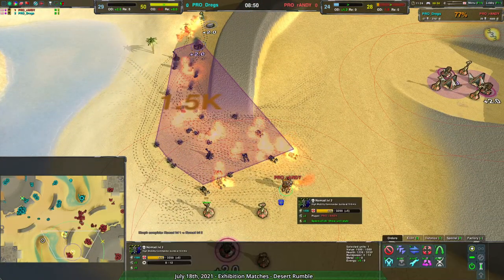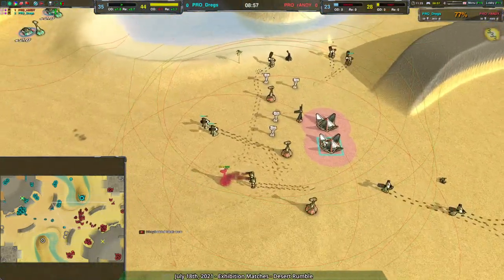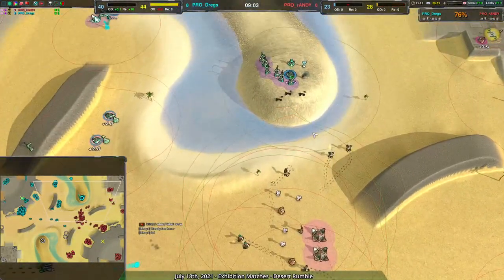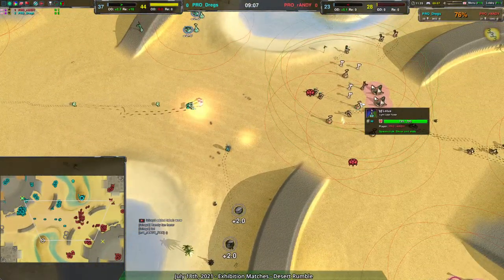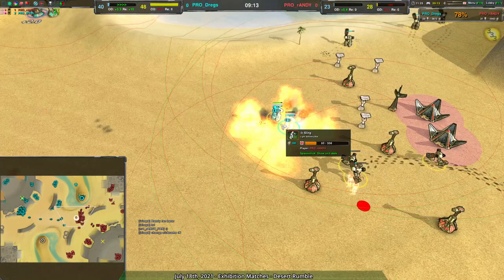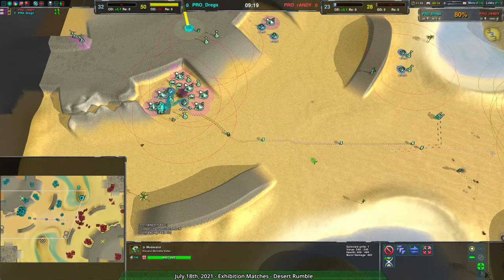The commander also gets a hefty 1,500 metal reclaim. That worked out for Randy — they've been behind economically all game and having a large reclaim split is helpful. Although looking at the attrition stats, it hasn't helped much. I'm starting to see the point about mass Pyro — at this stage I don't really agree with mass Pyro; mass Moderator makes a lot more sense. An Imp went off on the Slings themselves.